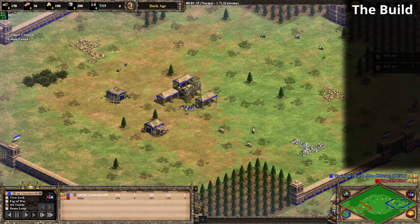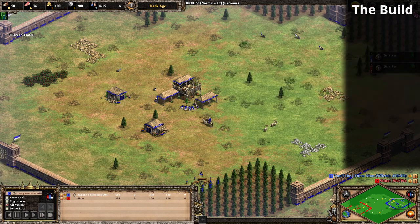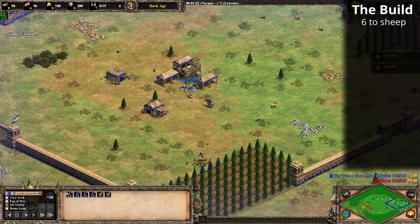There is a little twist with the Bengalis: when they get to the next age their town centers spawn two villagers, so they do have a bit of an eco boost. It's quite nice getting those two free villagers. We're going to go for this build and I'll guide you through it. We're going to get six villagers to food as we normally do at the beginning.